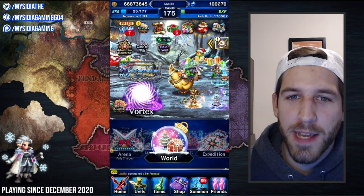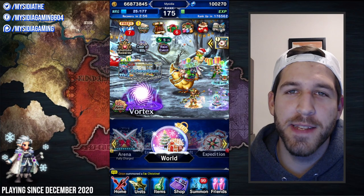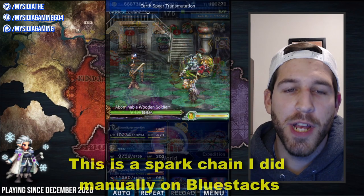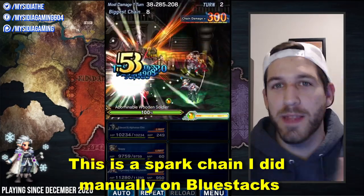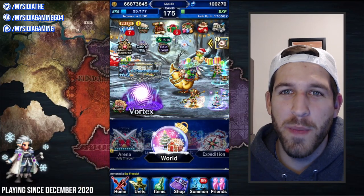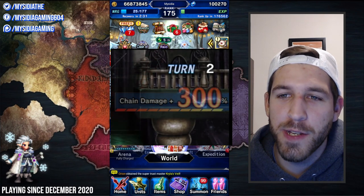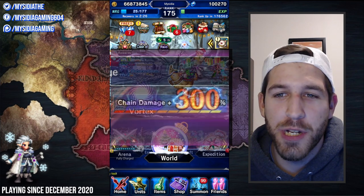So if a unit doesn't hit twice in a row, the chain is going to continue. You'll also get added bonuses if that chain is elemental — for example, if everybody's using a fire ability, then you're going to have an elemental chain. You also get a big bonus if the hits are simultaneous with no delay at all — that's called spark chaining, and it can be very difficult to do manually, but you did see an example of it in the video. Both spark and elemental chains are going to help the chain modifier increase to its cap more quickly. The more time you spend at cap, the more damage each of your hits are going to be doing.